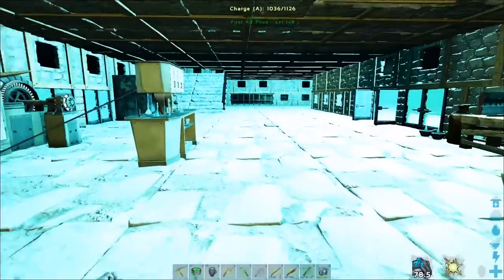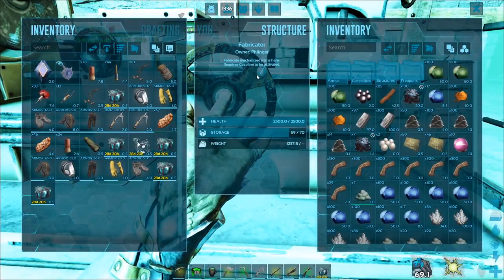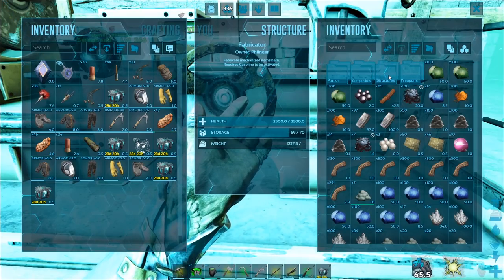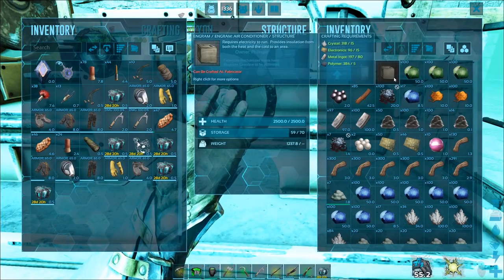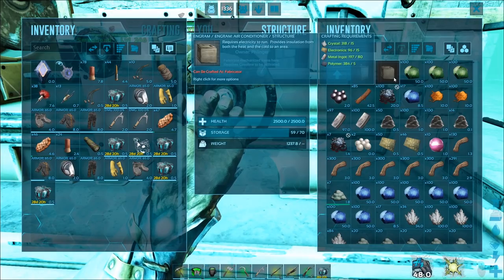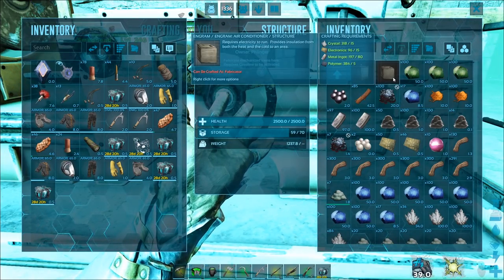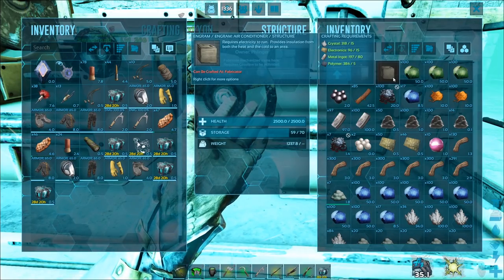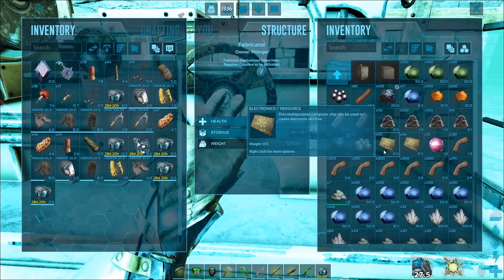We need to craft a whole bunch of air conditioners for this because it takes a lot. Each one needs 15 crystal, 15 electronics, 80 metal, and 5 polymer. We've got tons of polymer, but we don't have a lot of electronics.